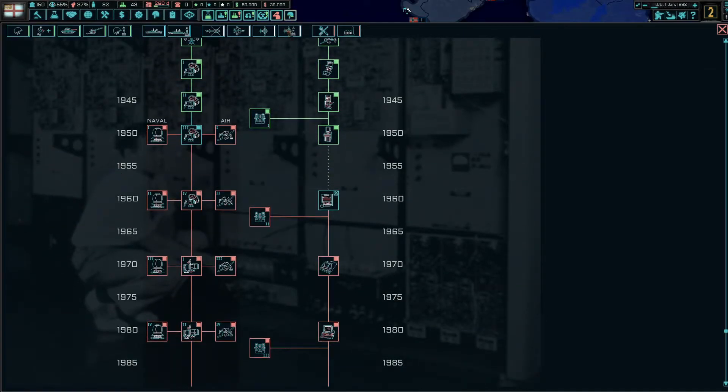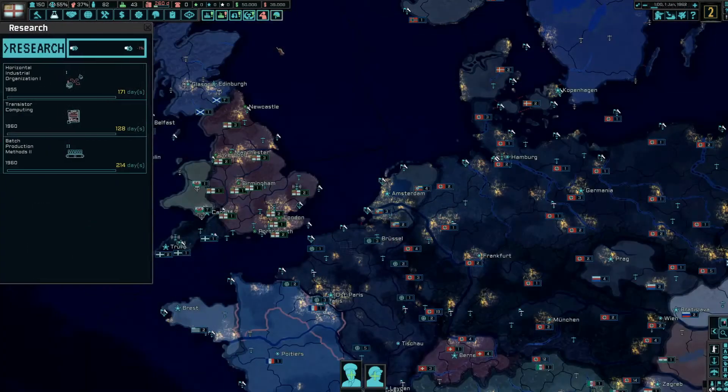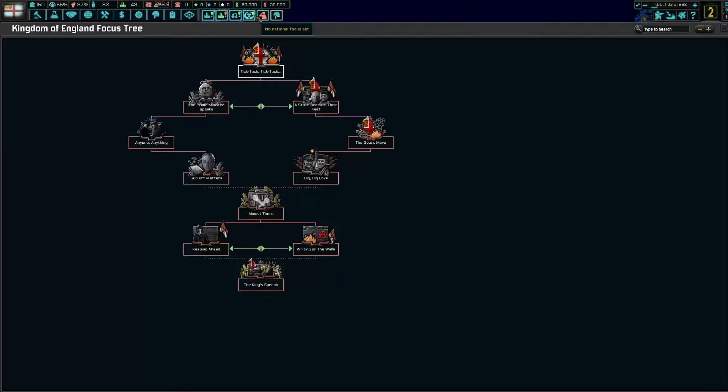We'll also grab factory conversion to make our factories more efficient. We'll have to look at what kind of army we're building and see what it looks like.